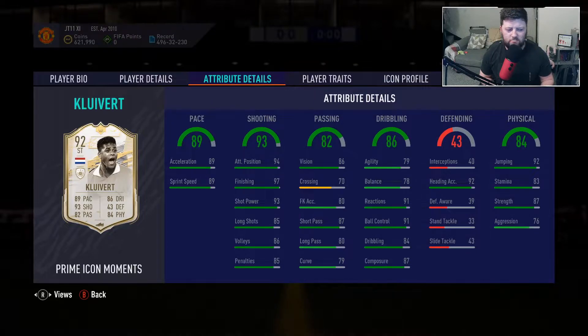The agility and balance is looking a little bit off, but we whack an Engine on him as the preferred chem style because his finishing and shooting in general is pretty much maxed out. We want to get a little bit of a pace boost to take it up to 94. With an Engine you'd get 88 passing, which would be quite nice, and 92 dribbling with agility and balance both going up to 84 and 88. We've already got good composure, his dribbling goes up to 94, and we'll have 91 ball control and reaction - absolutely phenomenal.